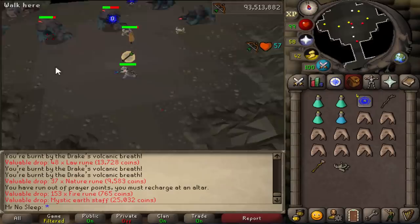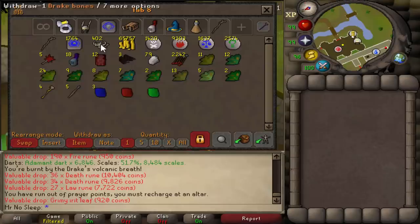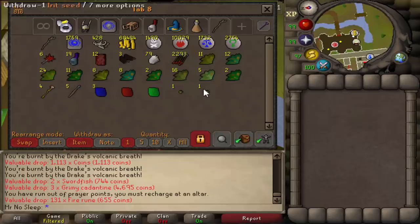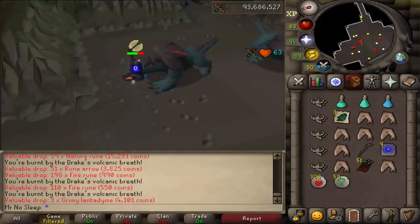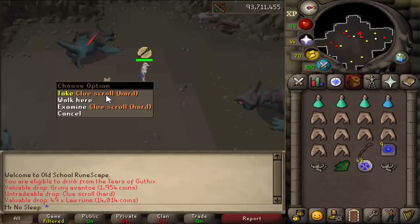Speaking of supplies, I'd recommend always bringing at least three to four prayer potions per inventory if you're using Rigour or Piety. With 99 Prayer, using Protect from Missiles and Rigour the whole time, those prayer pots drained very fast. I was getting anywhere from 15 to 16 kills per inventory, using about four prayer potions and one range potion. I only had to bring food when I wasn't paying attention, so I was bringing on average five to ten sharks every inventory.